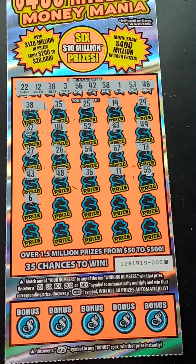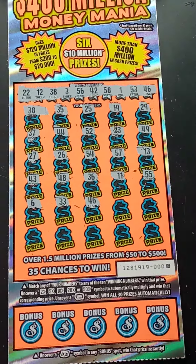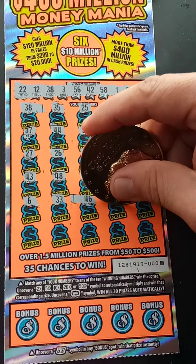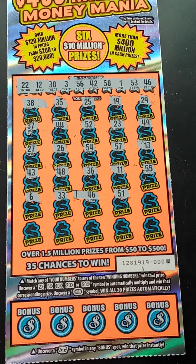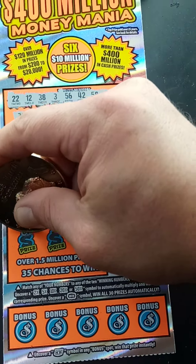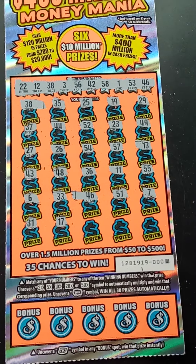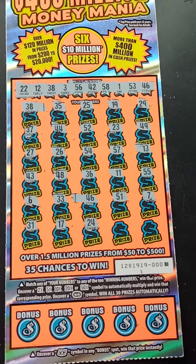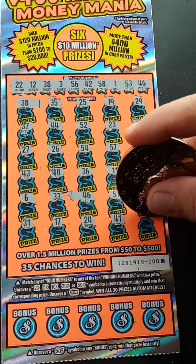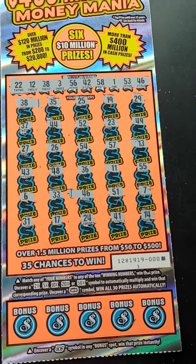6 — no dice. 33. 46 — we got another one, folks! Two matches so far. 51 — no dice. Can we get more? 7. 31, 17, 24, 41, 14. So two matches up on top — let's check the bonus spots. Here we go.